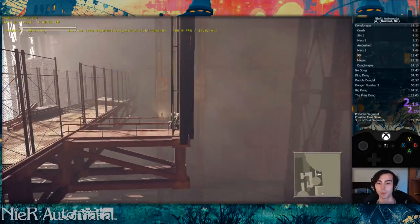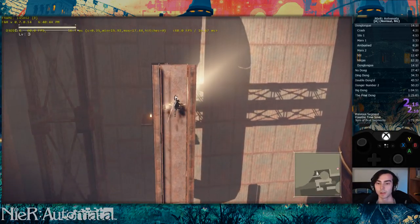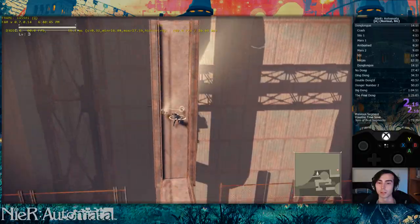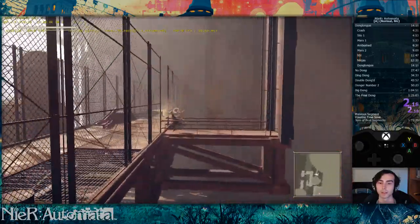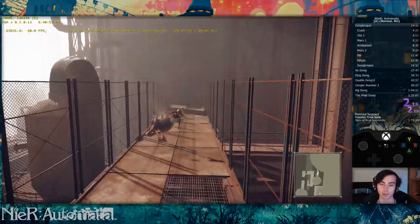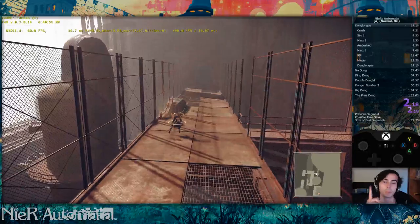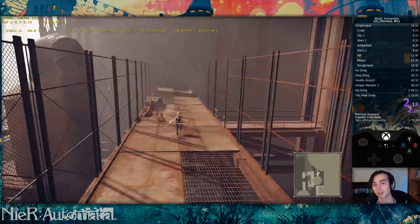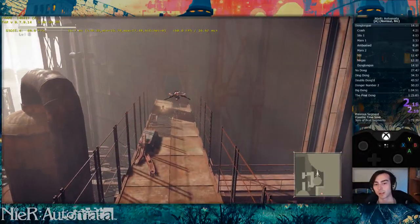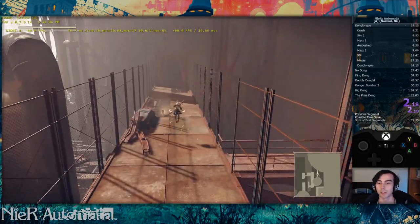The full combo here is: delayed lift, light, heavy, jump, light, heavy, jump. The reason we only do so many lights and heavies is because each jump refreshes both our light and our heavy — we get one more use. The lift counts as a jump: light, heavy, jump, light, heavy. Then we can't jump anymore, so we can't refresh them.